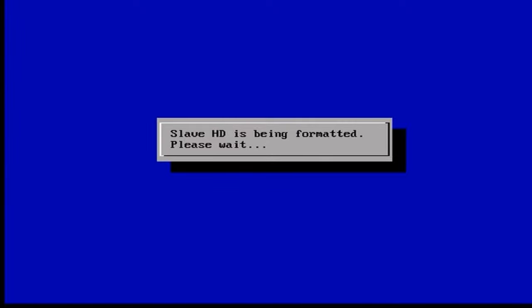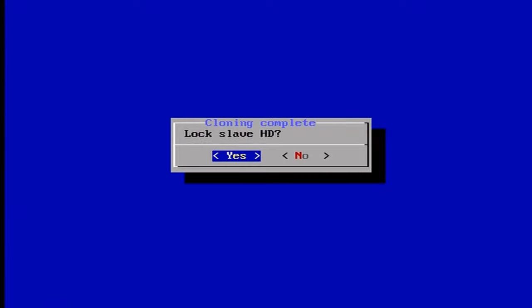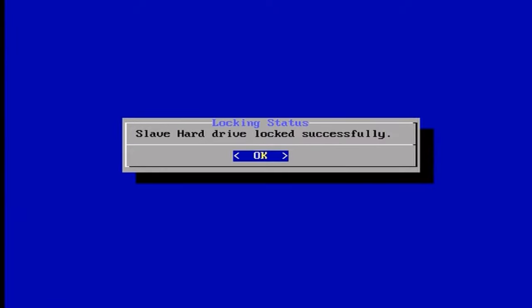CHIMP will ask you to wait while it prepares your slave drive — your new hard drive — to be written with all the information contained within your old hard drive. When the process is almost complete, it's going to ask if you want to lock your slave hard drive. Go ahead and choose Yes because we want to make sure it's locked once all the information is copied over. It should say 'Slave hard drive locked successfully' — go ahead and hit OK.